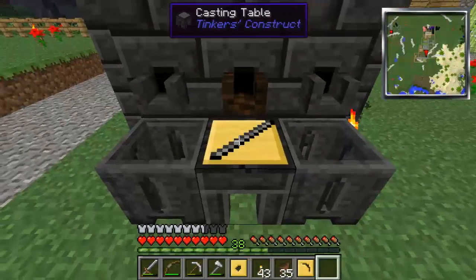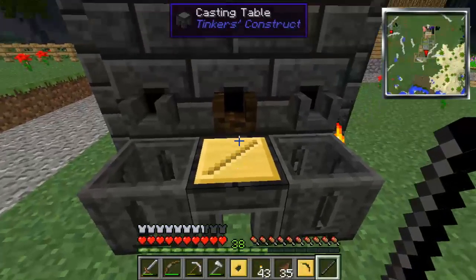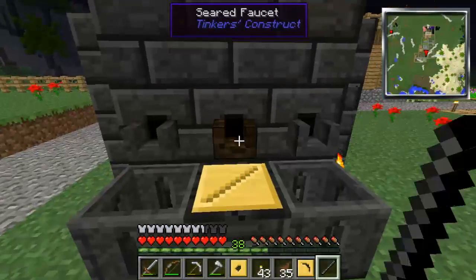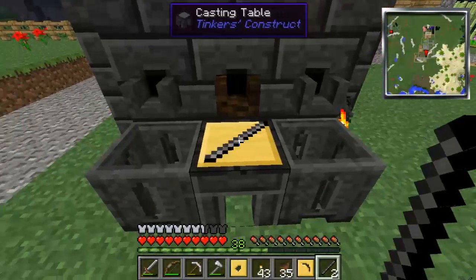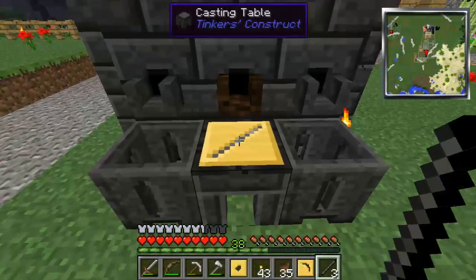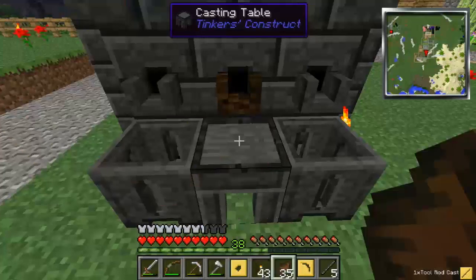We're just going to click and we went ahead and got one. Now since I don't want to take the casting out yet and I want another stick, we're just going to leave it there. Normally we'd right click and take it out. Each time that it goes solid is when we can right click it and take it out of there. We need two more... last one. Okay, so now we can right click the table and take that out.